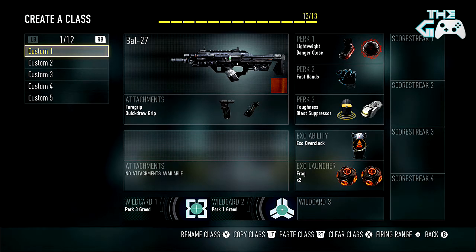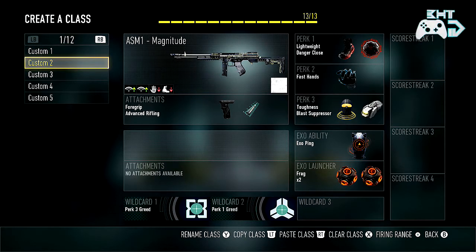First one here: pretty standard Val 27 with the Fall Grip and Quick Draw Grip, also running Lightweight and Danger Close, Fast Hands, Toughness and Blast Press — the usual kind of stuff. Exo Overclock and 2 Frags. I'm really liking the Danger Close and Frag setups now. I've been using that a lot since I saw the pro players using it at COD Champs, and I've been liking it ever since. Just spam them across the map — yeah, it usually works out pretty good.